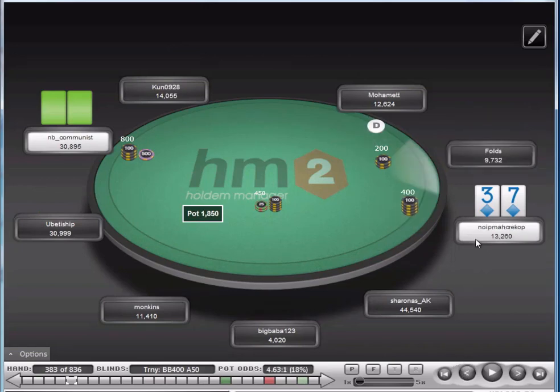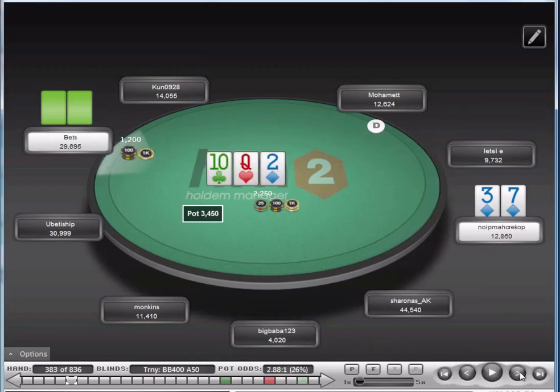Here we're getting really good odds to defend — 4.63 to one. I decide to defend. He bets just over half pot and I fold again. We don't have to fight for this pot. There are probably better spots to check-raise — on a board like ten-six-two, with only one high card we could think about a check-raise. But with the ten and the queen there, broadway hands have just completely smashed this board. So we let it go.